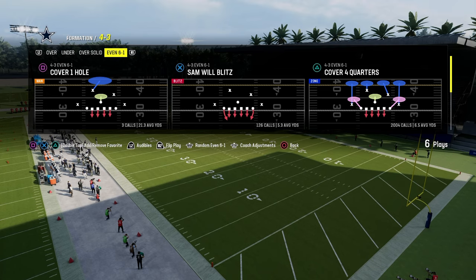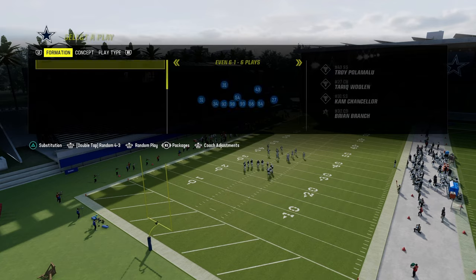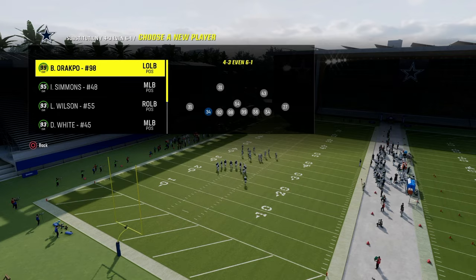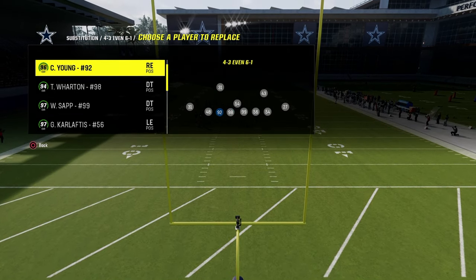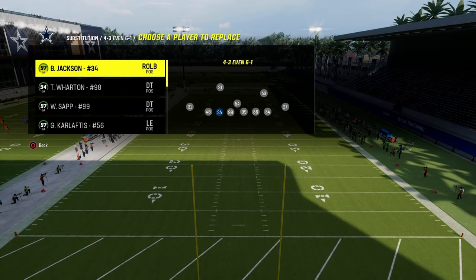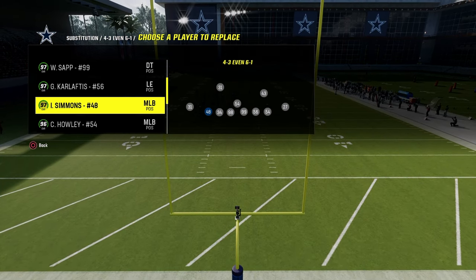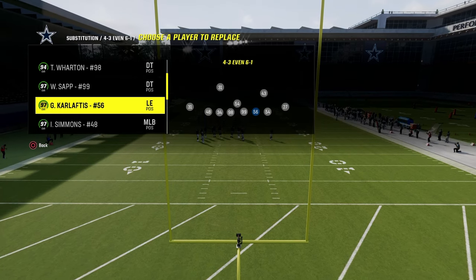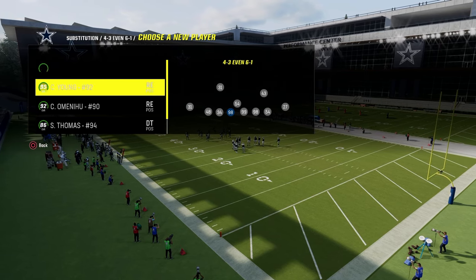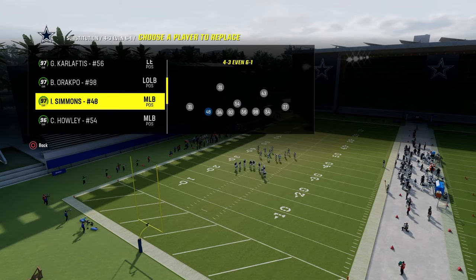The 6-1 blitz is really good, especially at this point in the year, due to the fact that we have super fast outside linebackers and super fast defensive linemen. That's what made this defense as good as it possibly could be. We're going to put our fastest defensive linemen on the left side. For me, I've got Bo Jackson — 99 speed on the combine theme team — and Isaiah Simmons, also 99 speed. I'm also rocking the Super Bowl theme team, with Chase Young and Karloftis.